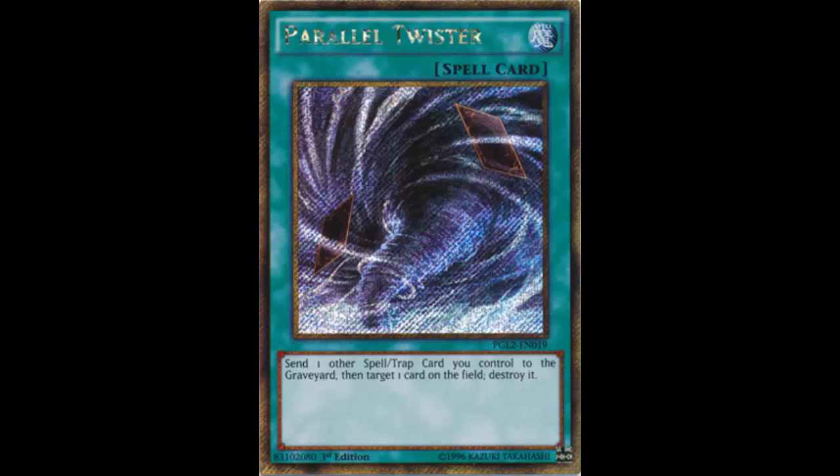You're going to play this card because you want to send a spell or trap on the field to the graveyard. For example, with Volcanics — you want to send Volcanic Reload to the graveyard, so you play Parallel Twister, send the Reload to the graveyard, and then target a card on the field to destroy it. But I really feel like Magical Planter would be better.